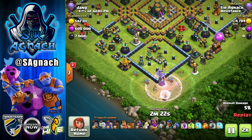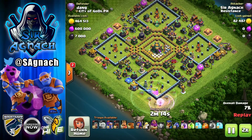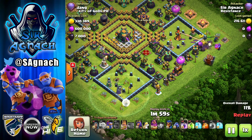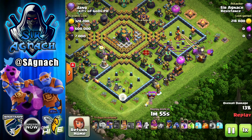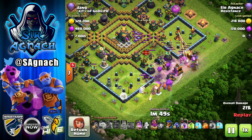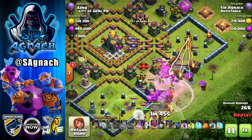With this army you just want to do a warden walk or warden charge. Here I want to get rid of that scattershot, and on one of the sides I put my king with one of the super bowlers to create a funnel. I decided to bring the log launcher to open up that multi-frontal compartment so my king could go in and funnel all troops towards the town hall.